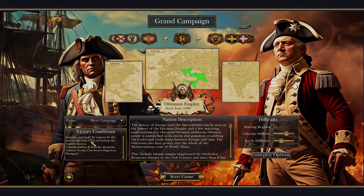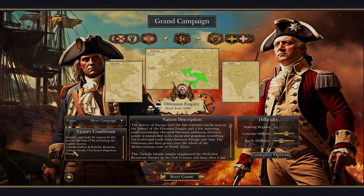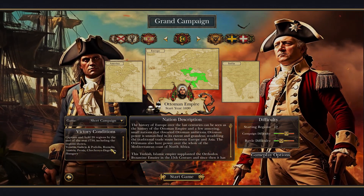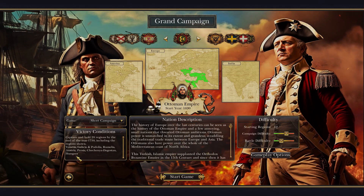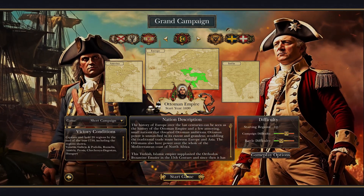We're going to do the short campaign: capture all 20 regions by 1750, end of the year, including Venetia, Galicia, and Podolia, Rumelia, Austria — yay — Persia, Chechenia, Dagestan, and Hungary. Because we're hungry, so we're going to have a meal. Let's go.